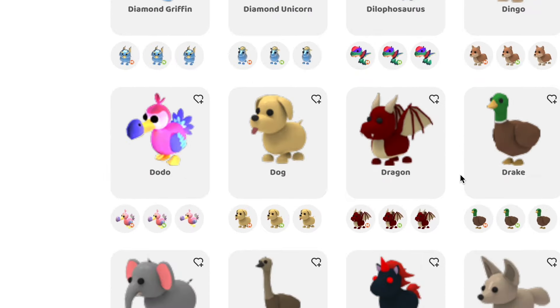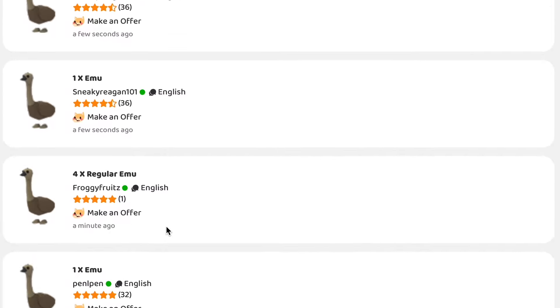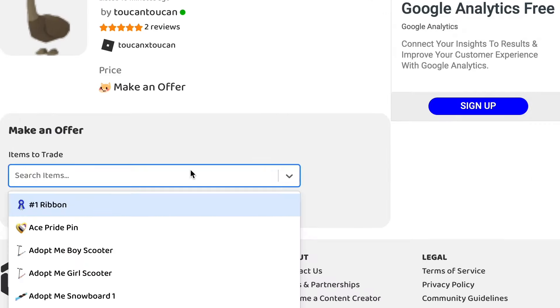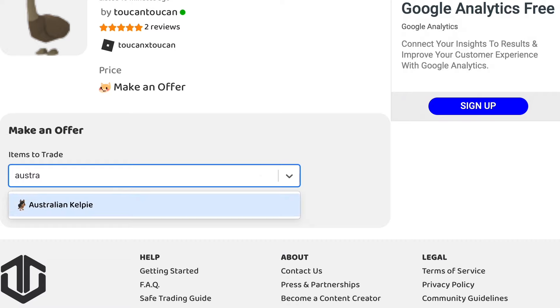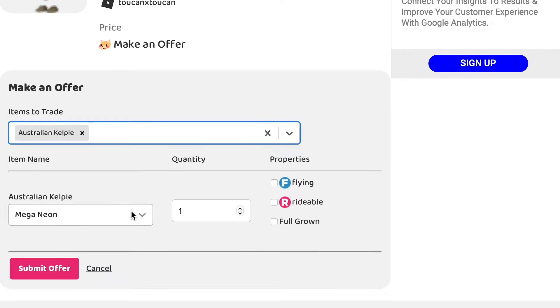I actually really want an emu — that's one of my dream pets. As you can see, there are all different types: a regular emu, a neon emu, or even a mega neon — all available. I'll go back and click All to skim through all of them and see who has good reviews or offers. This person has two reviews with five stars. I'm going to try and make an offer. I can trade an Australian Kelpie — I'll type that out, select regular since that's what I have, and it's not flying or rideable. Let's submit this offer and hopefully they will respond.